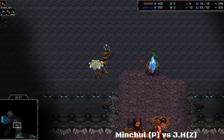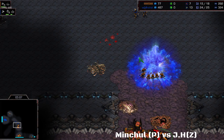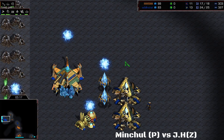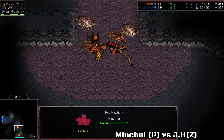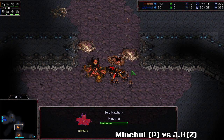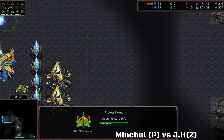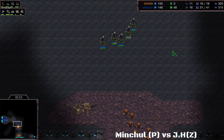This is a great rush attempt from JH, but I think it's not going to work out because both Sunkens are very close to finishing. We're going to see JH lose those cannons and the pylon because the Sunken in the back is finished and more Zerglings are on the way, completely ignoring the Zealots. More Zealots are coming from the base, but with support of that one Sunken, the Zerglings are going to come out on top for sure.